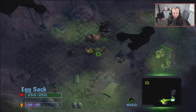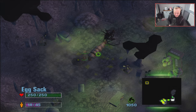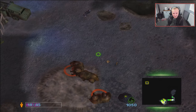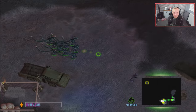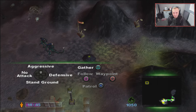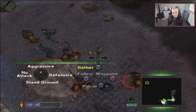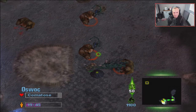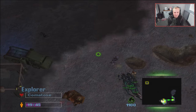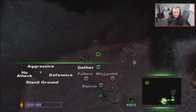The queen can also only lay four eggs at a time. She'll sort of try to lay an egg but it won't go down, which is why I'm constantly opening the eggs. We'll get them and start moving, and we'll make another Praetorian.